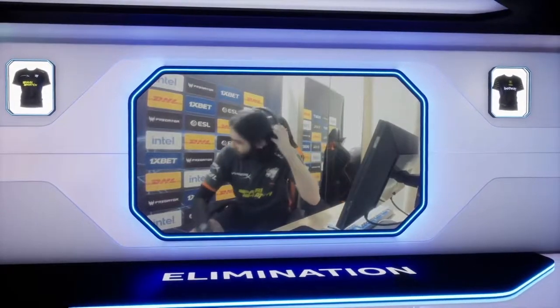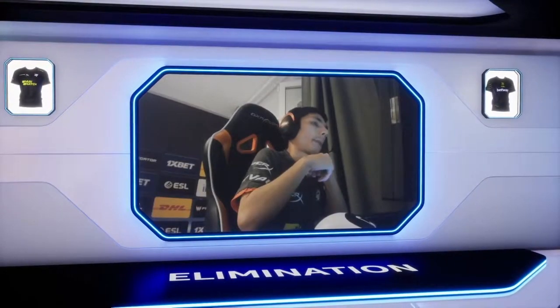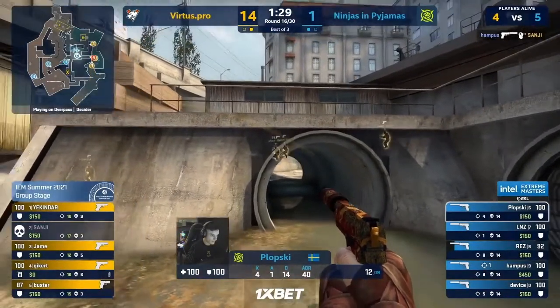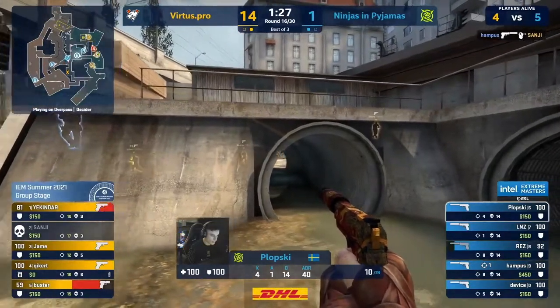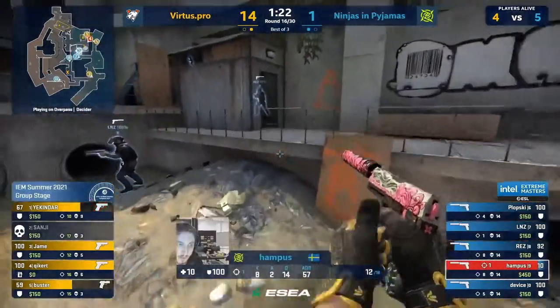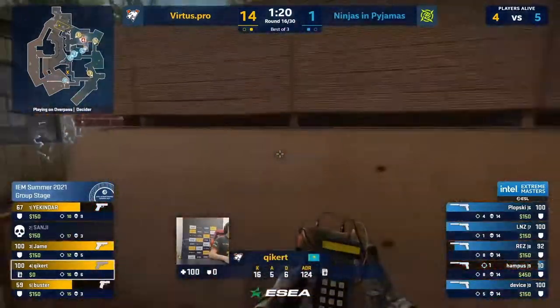Is this how it ends for NIP — not with some kind of comeback but with a whimper? NIP heavy in middle, VP going back to B. Going to get spotted — Plopski is here. They all jump him so he's got the info but not the kills. The first will be found by Hampus but the B site is taken. No kit for this retake — nothing but armor for NIP.